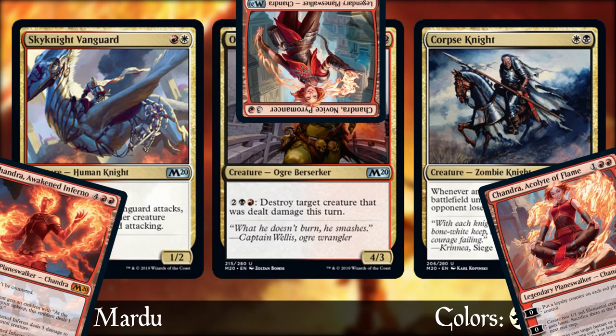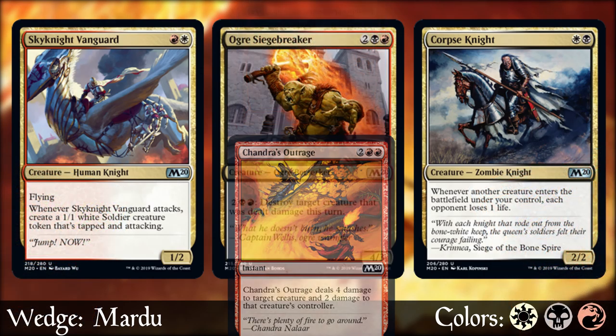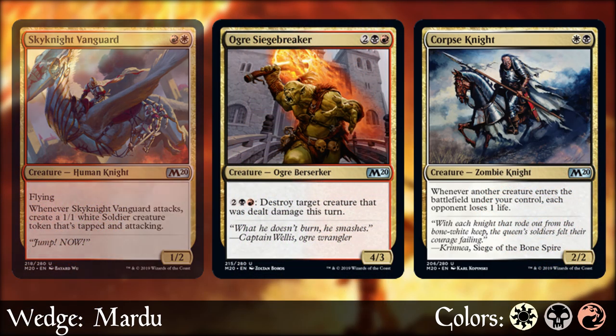And of course, Chandra is still around to express her outrage. Keep applying pressure, hold removal for those annoying blockers, and make sure to have some bombs to ensure you don't get outscaled into the mid to late game.